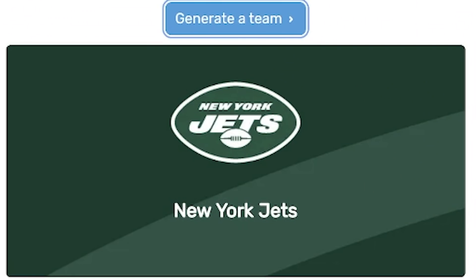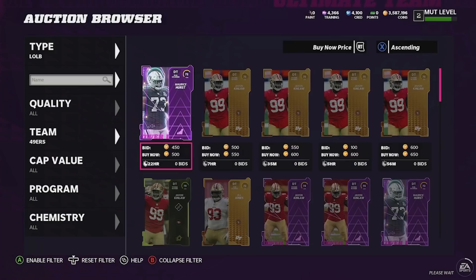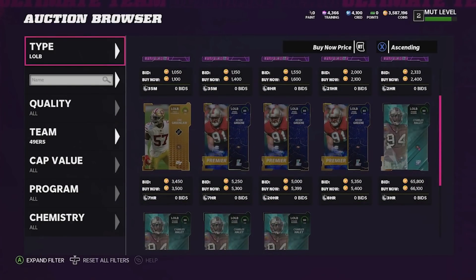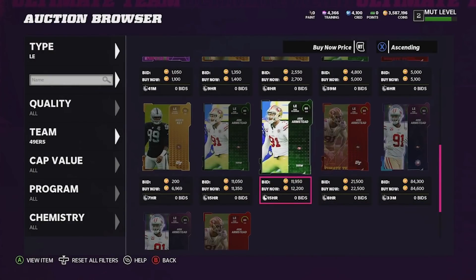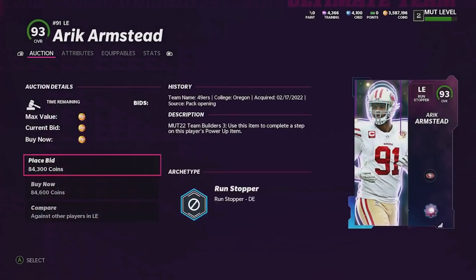The next position we're going to roll is left end or left outside rusher — it could be a left outside linebacker — and it's going to be the San Francisco 49ers. At left outside linebacker, Charles Haley is actually a pretty solid option at 90 overall. Our second option is left end, which might be Arik Armstead. Since Arik Armstead is the higher overall, we're going to go ahead and pick him up here at 84,000 coins.